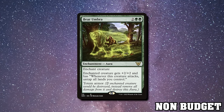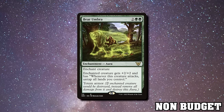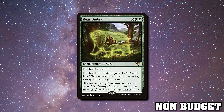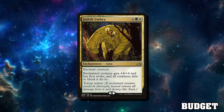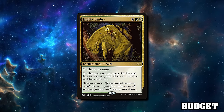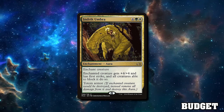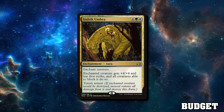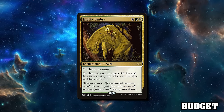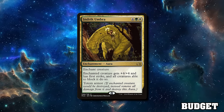Bear Umbra untaps all your lands when you go to combat — it doesn't actually have to connect — giving you mana for your second main phase. I'm also a big fan of Indrik Umbra for the lure effect. This is always way more powerful in Commander than people realise — if you have a board full of suited-up creatures, you swing with the lure creature and opponents must block it with all creatures if able, leaving your other creatures unblocked. Six mana is a lot, so I'd only include it in decks with ways to cheat it into play, like Holy Avenger.